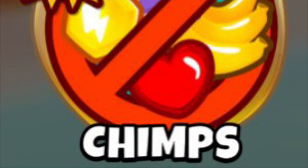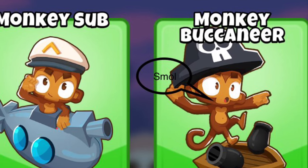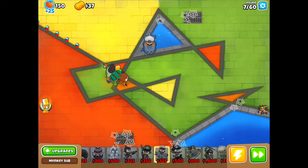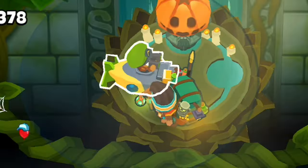It's even one of the main starting towers for CHIMPS mode. The Monkey Sub is also much smaller than the Monkey Buccaneer, allowing it to fit in more places — for example, it can fit in a pond, a tub, even whatever this thing is.